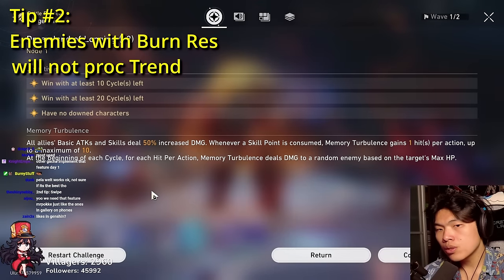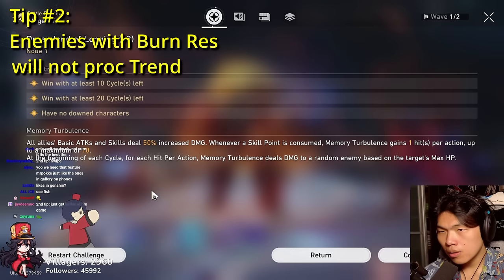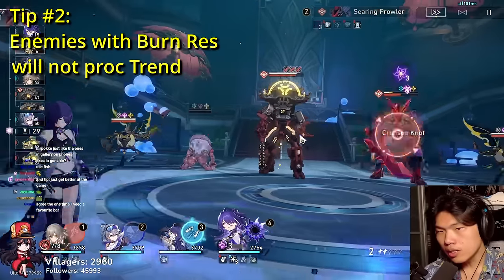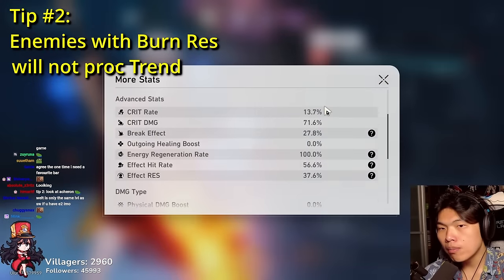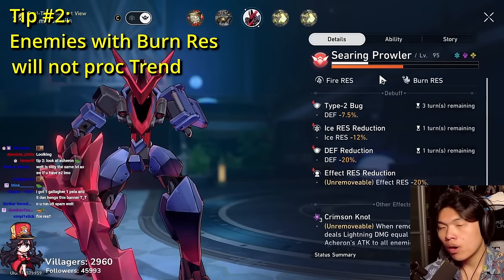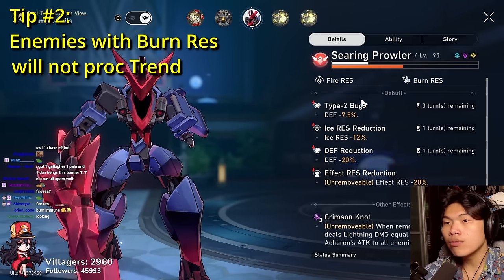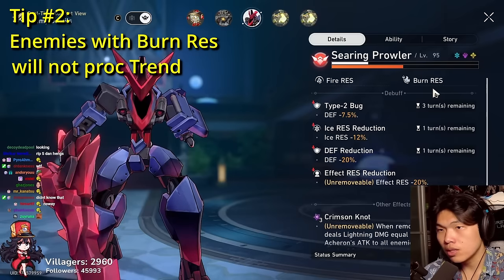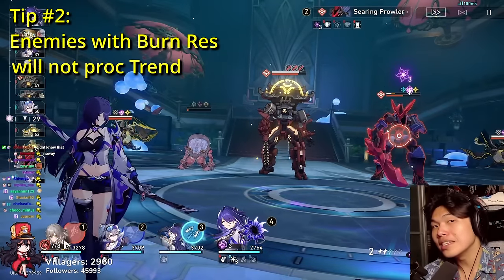Second tip: pay attention to Acheron's stacks when facing enemies like the Searing Prowler. Despite having more than enough Effect Hit Rate to proc the Trend of Universal Market light cone, the stacks didn't increase because Searing Prowler has Burn Resistance. Whenever you face enemies that have Burn Res, the value of a Preservation sustain running Trend goes down significantly. In these scenarios, using Gallagher as your sustain is much preferred over any Trend sustain.